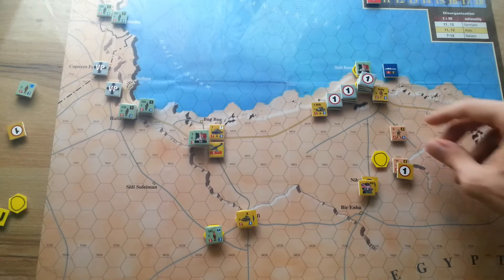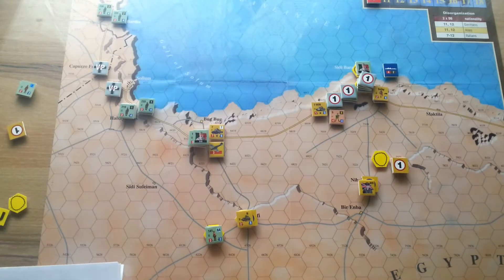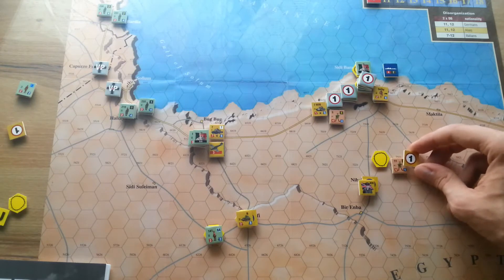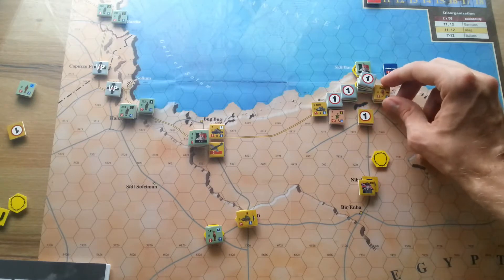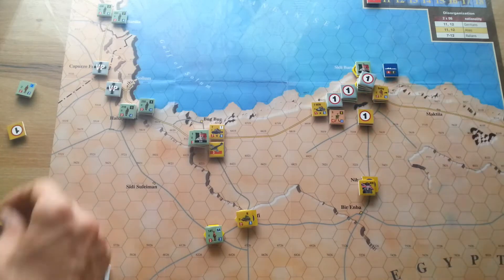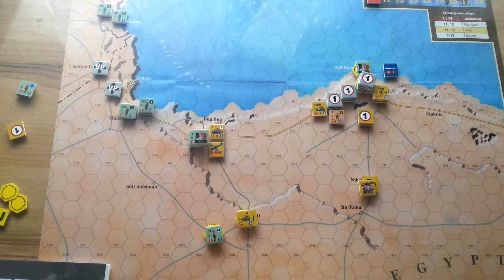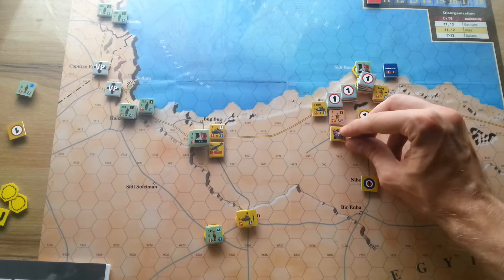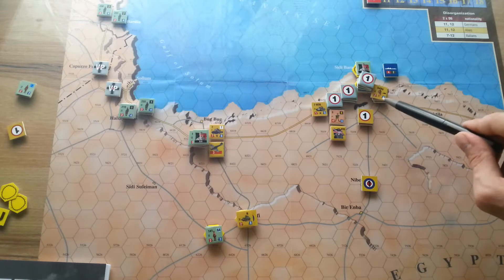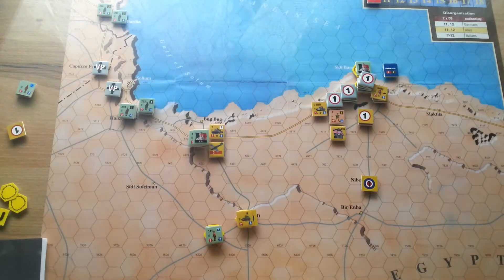The majority of the British units will perform an attack here, supported by the British monitors. I'm going to move this Hindu infantry, but it is out of supply, so I won't use it in any attack — I'll let it rest until its supply comes back. The HQ will move to keep most British units in range.